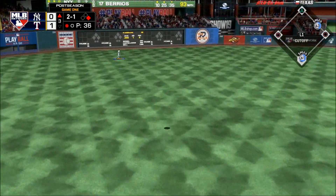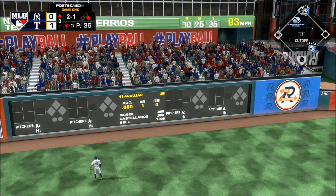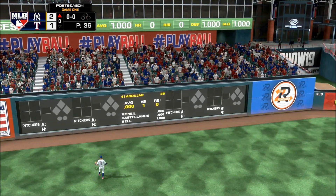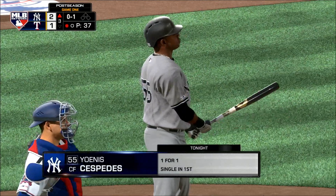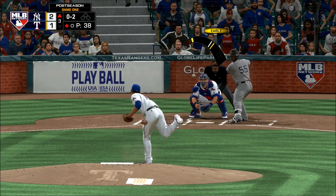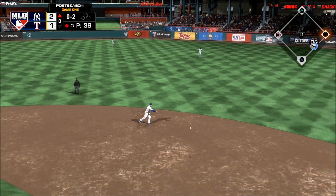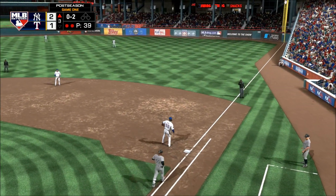He leaves the fastball up there — a mistake in location. He is going to pay for it dearly as that ball is sent over the wall. A base hit in his first trip. Hit hard on the ground to second — the throw gets him, two down.